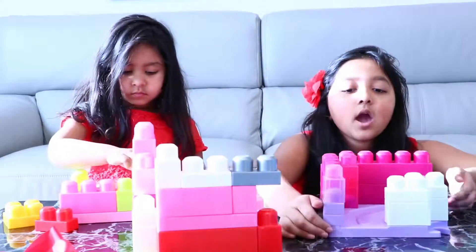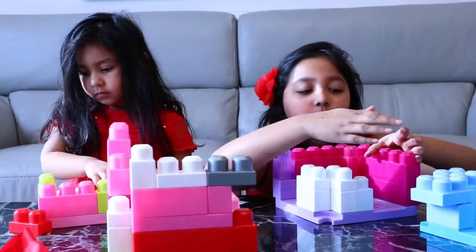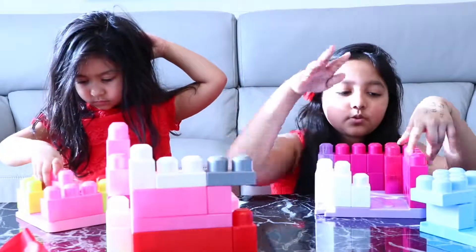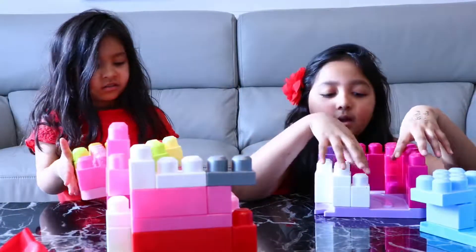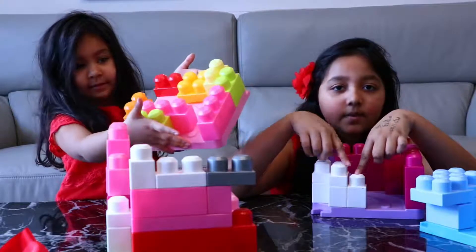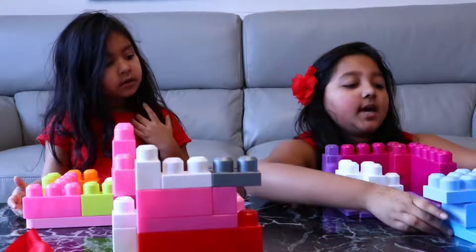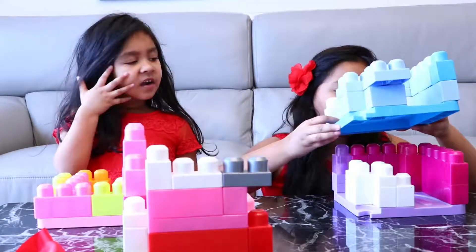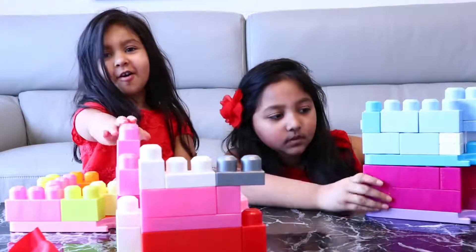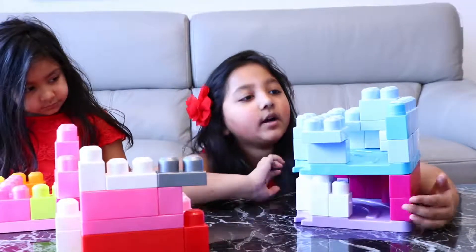This is my bottom floor of the house, and this is the top floor. Basically I'm going to put this on top, so this will be the doorway. I'm already done! So this is the doorway, and then here you have the breakfast bar — so here you can eat. That's the chair, that's the dining table. This is the bottom floor and this is the top floor. This is the entrance where you can sit down and eat breakfast.